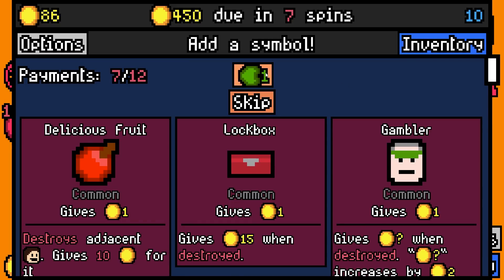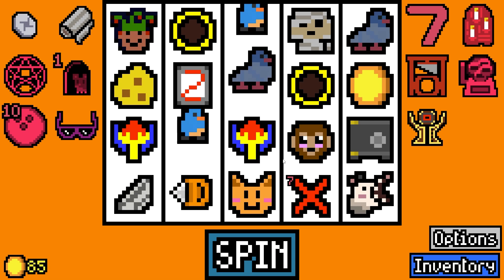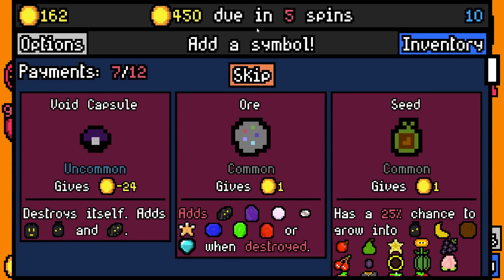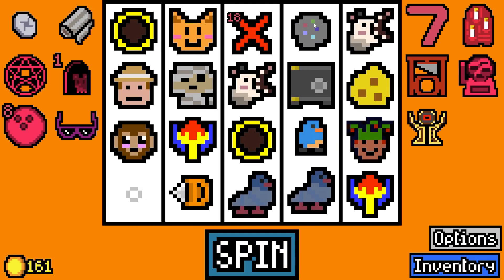Nice work from the drill! I'm gonna re-roll - I'm not gonna add a miner even though the drill benefits from having a miner adjacent. 45 rolled. A symbol choice capsule - the cat needs to go, the coin needs to go, the cheese needs to go because we obviously don't have a mouse anymore. I've added ore because we've got a drill now.